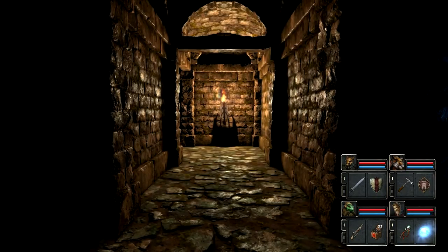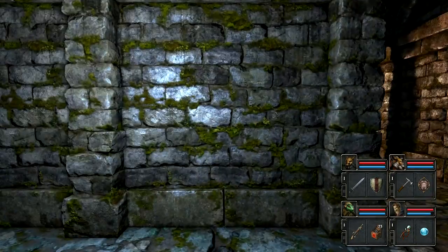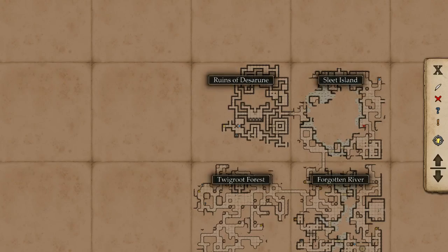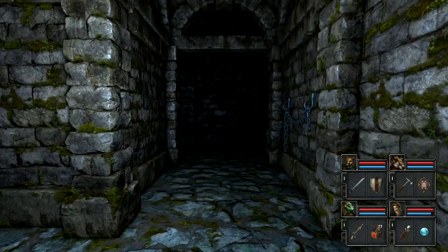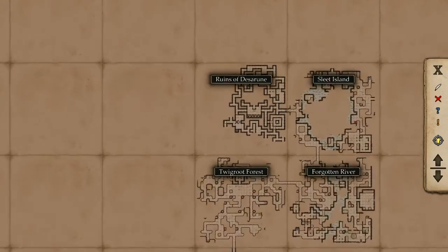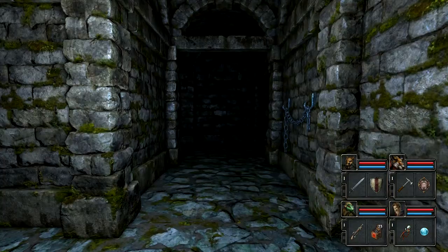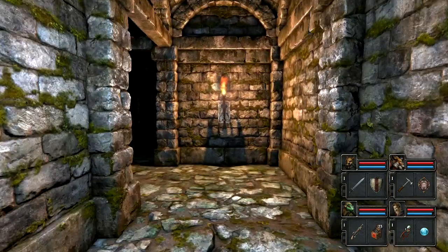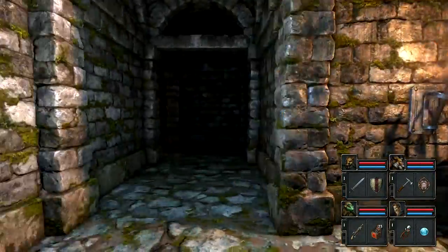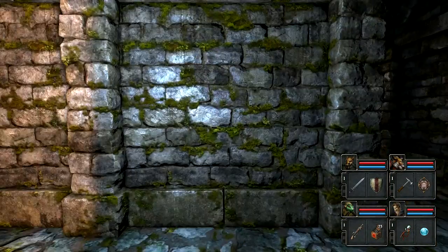Did my spell just run out? I feel like I just cast that — it's weird that it ran out so fast. So what am I going to find in here? I try to stick towards the boundaries of the map, or go towards places I've already been, to try to fill in the loops. Because the more you explore in a direction you haven't been in yet, the more likely you are to get lost and attacked.